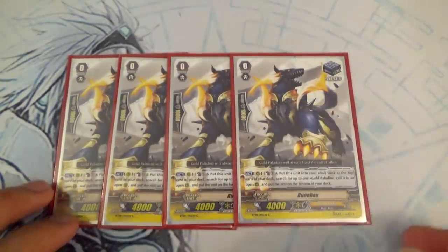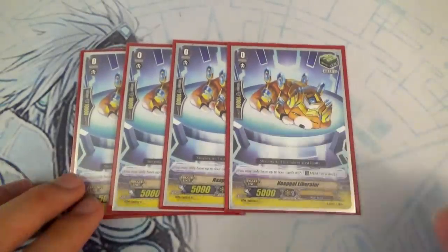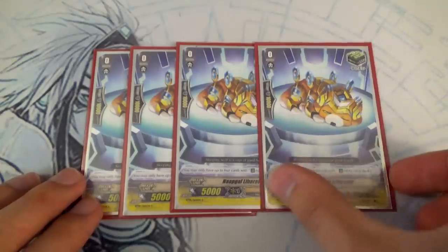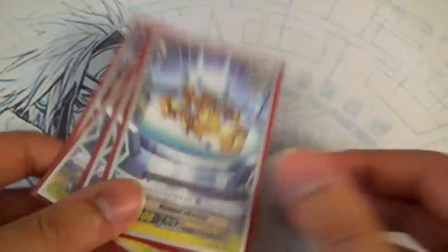We got Runbao — this card is actually pretty decent in this deck. It's Soul plus 1, look at the top card of your deck and call it. We got Navgal because it's a high beast Liberator — it's the only reason I'm running it. If there was another high beast Liberator I'd run that instead.